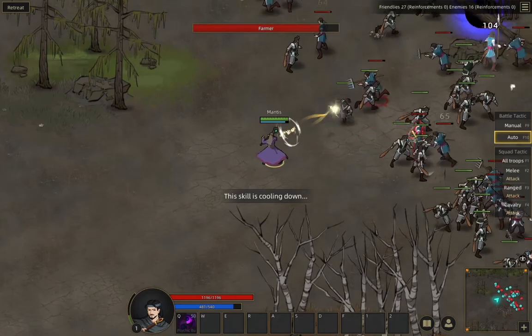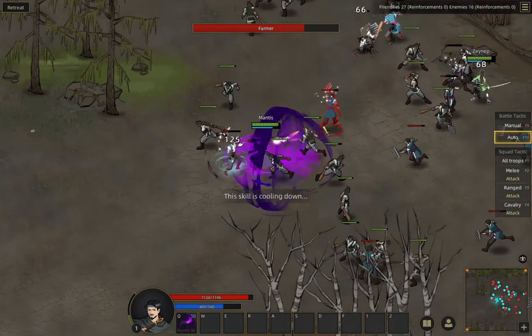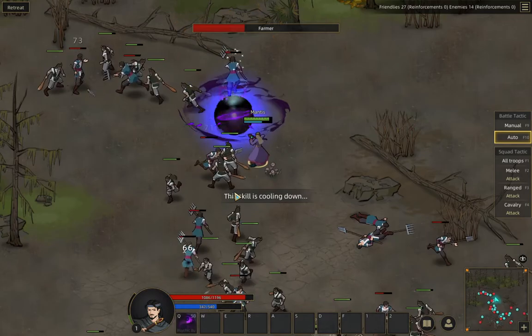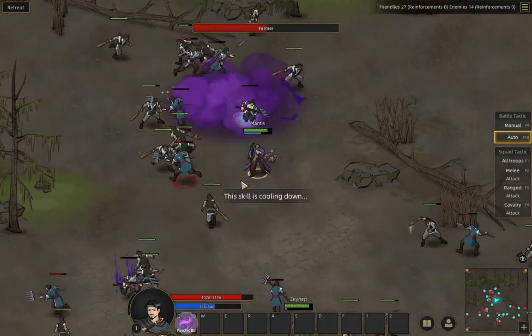Once you're strong enough, I recommend attacking those bandit groups as often as possible until they start running away from you. Once they start running away, go ahead and let them go so you start raising your relationship. As you defeat the bandits they actually get more powerful, so you can consider them sources of future experience points.